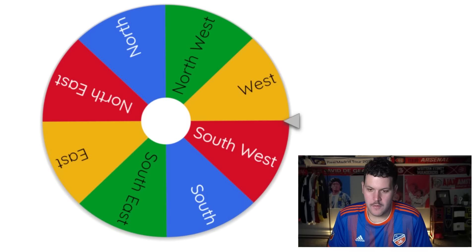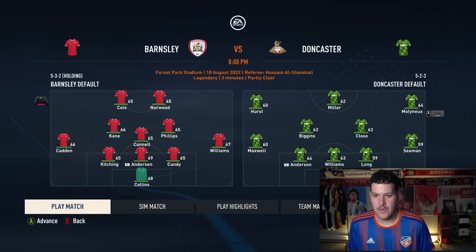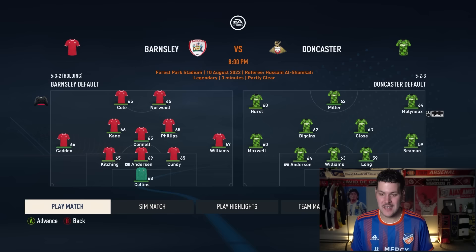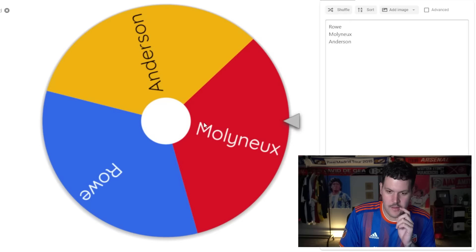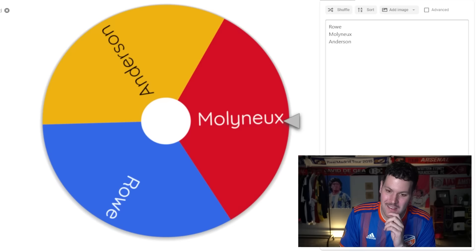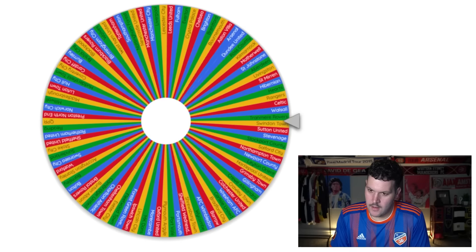Doncaster are up next, heading west toward Barnsley. For these League 2 teams facing a League 1 side, a win would be ideal. But Barnsley beat them 2-0 and eliminate Doncaster. There's a three-way tie and after spinning the wheel, Molyneux heads to Barnsley.